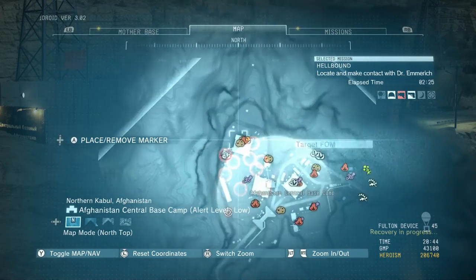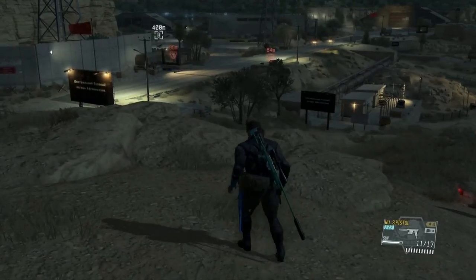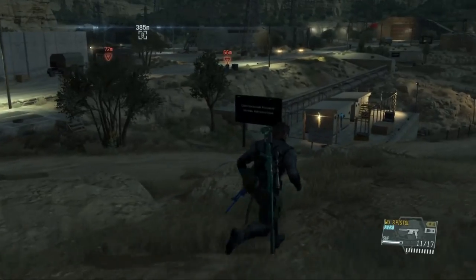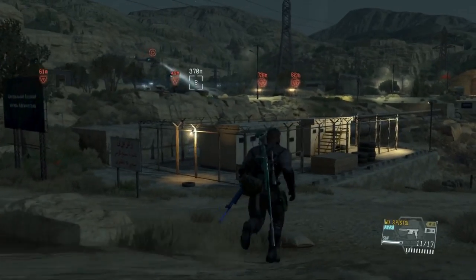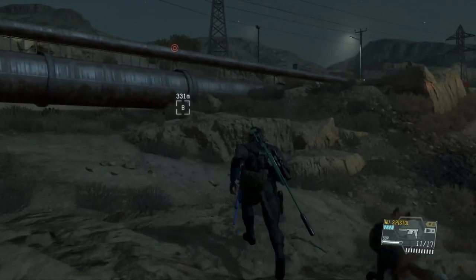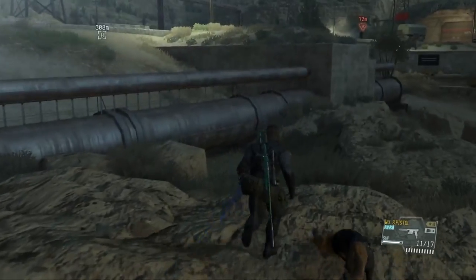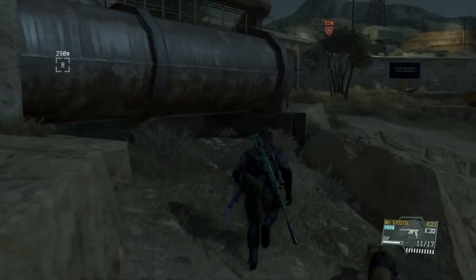I'm going to mark the building you need to go to right there. Obviously you don't have to follow my exact route — if you want to take out everybody and extract them to fill up your mother bases and FOBs, you can do that. I would highly recommend taking along D-Dog. I know a lot of people like Quiet, but I like D-Dog so much more. Especially because you can lose Quiet with one of the very late game missions — I think it's like mission 45 — a mission that involves Quiet in the story, so be careful.